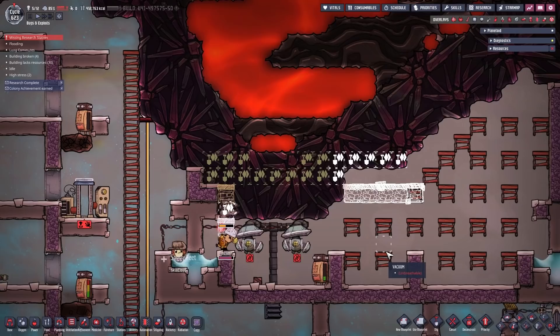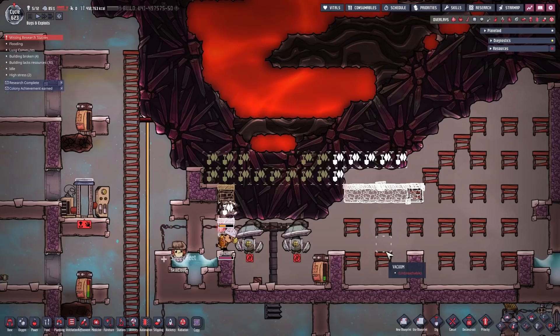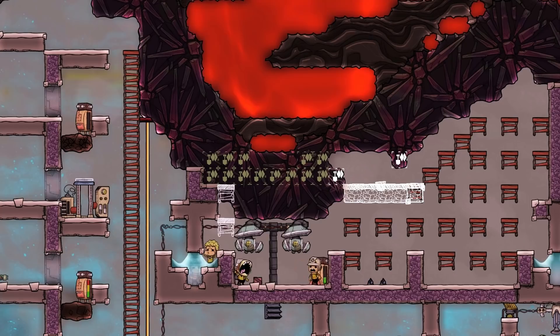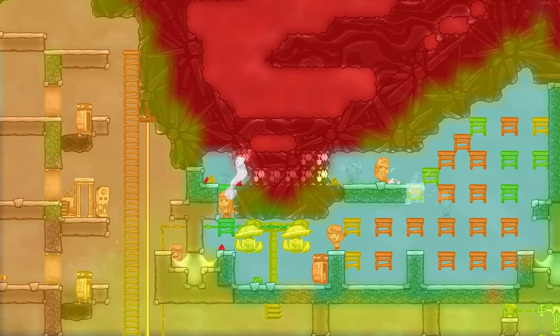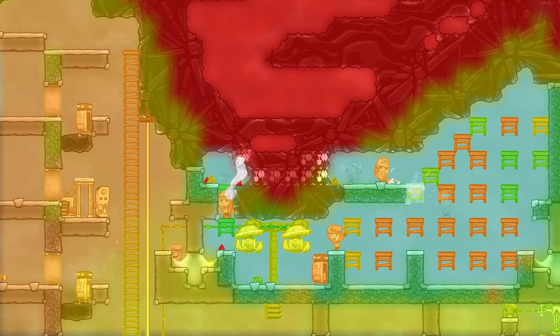I wanted to show you different methods of getting through the magma. On the left side, the vanilla side, I had plans for a sweepy setup made out of steel that can sweep up all the dropping magma. The magma could then manually be placed by a dupe in a steam turbine setup to produce some energy, but I didn't manage to get to that point. Here you can also see the reason for the storage bin — we don't want to transport that super hot material through our liquid lock. After clearing through the rest of the abyssalite there would be enough space for our sweepy setup.